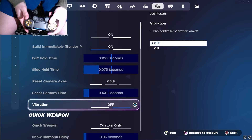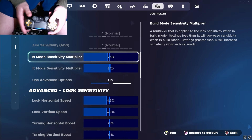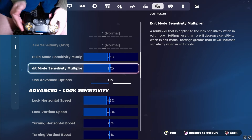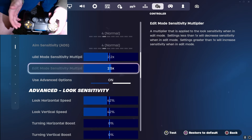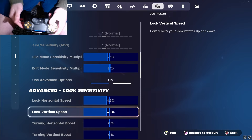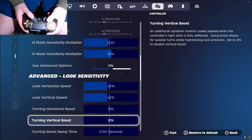Make sure vibration is off so you don't throw your aim off when you shoot. I have my build mode multiplier at 2.2 and my edit mode multiplier at 2.5 — I always make sure my edit mode multiplier is higher than my build mode to make quick edits without getting shot back. I have it at 2.2 and 2.5 with 42/42 on advanced, which is pretty fast. I recommend going a little slower if you're not used to higher sensitivity, otherwise you'll just be flailing around and missing all your edits.